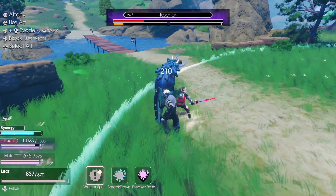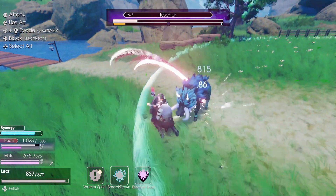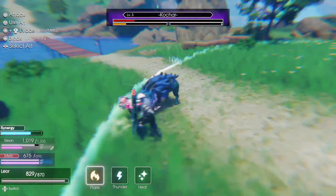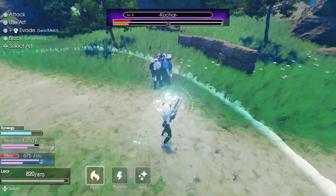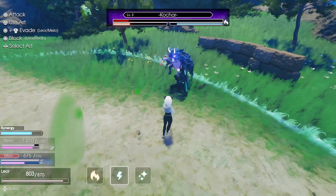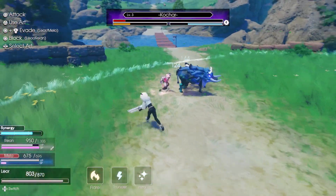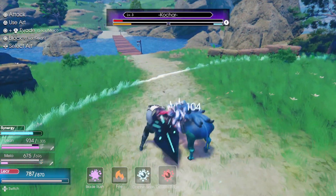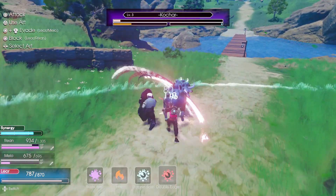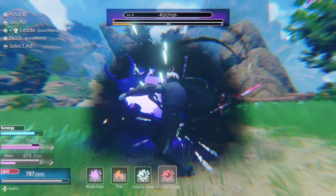Let's switch to the other characters. We seem to have more of a tank kind of character. Let's try Smackdown — yeah, he uses his big shield. And here we have a female character, seems like a mage, maybe in a more modern kind of style. She can also heal our party, but we don't have enough points right now. Okay, we almost got down the first enemy. Yeah, we did it.